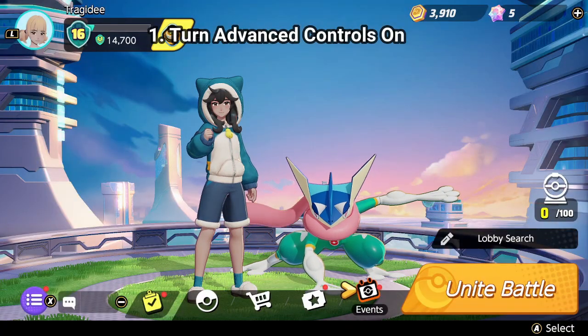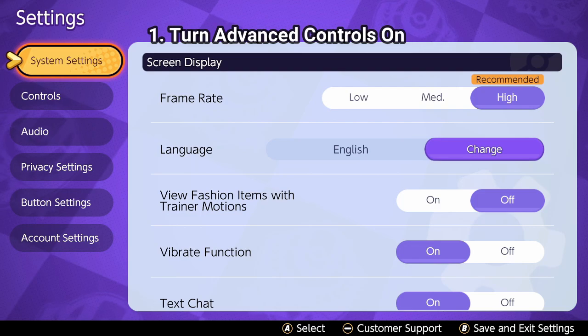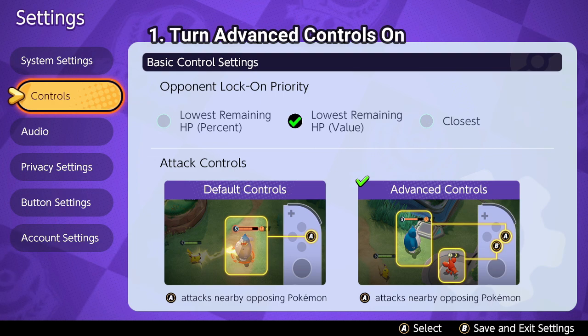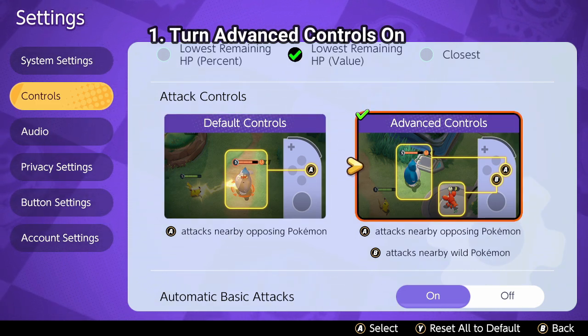The first and most important thing I'm going to tell you in this entire video is to turn advanced controls on. Every single millisecond in this game is crucial — every hit in a fight against an enemy matters. The last thing you want is to be fighting an enemy when you're both one shot and your last attack hits a wild Pokemon next to you. On default controls it just hits the nearest opposing Pokemon whether it's wild or enemy, and it costs you the fight. This is absolutely crucial — it'll only take a match or two to get used to and you will not regret it.